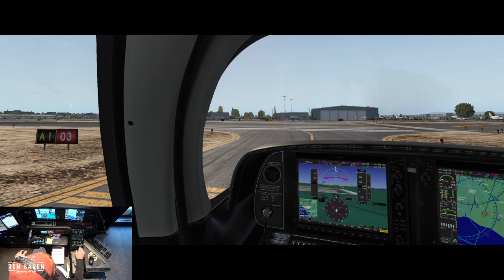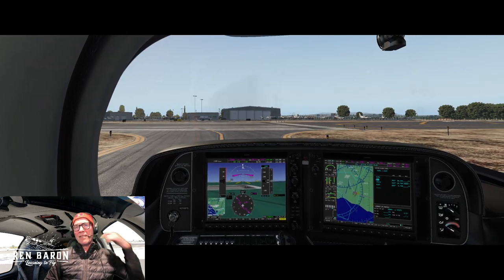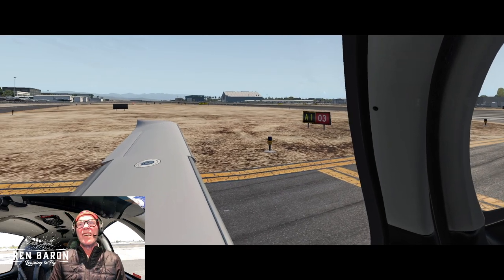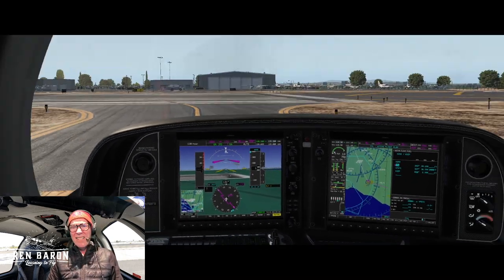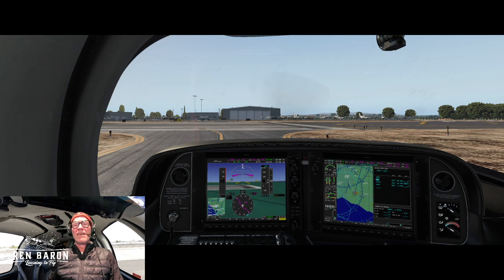Let's give a call to our friends in the tower. Before switching to COM 2 let's put in 126.025 which is the ATIS at Camarillo, and 122.9 which is the CTAF at Santa Paula. Now, calling tower: Santa Monica Tower, 7685 Foxtrot Sierra here holding short runway 3 at Alpha 1, planning left downwind departure to Ventura VOR, then Satakoy, then Santa Paula. Tower clears us: left downwind departure approved, runway 3, cleared for takeoff.